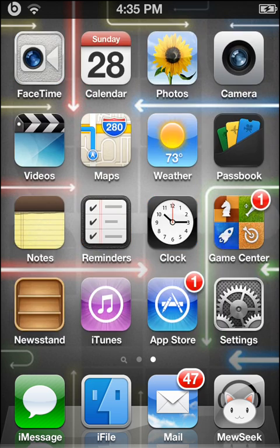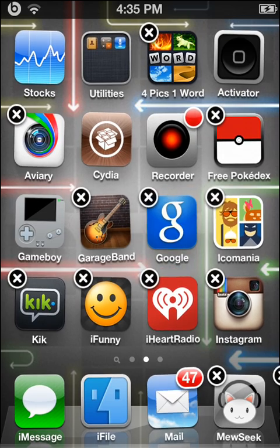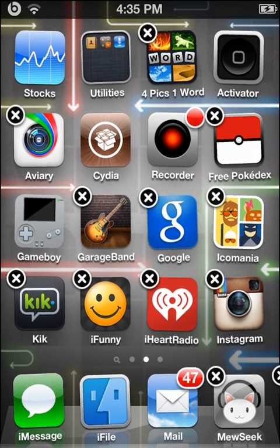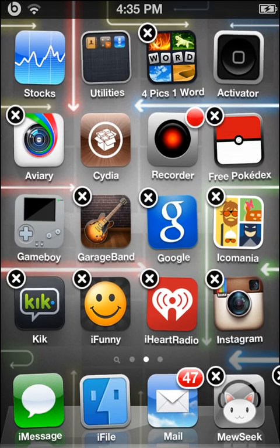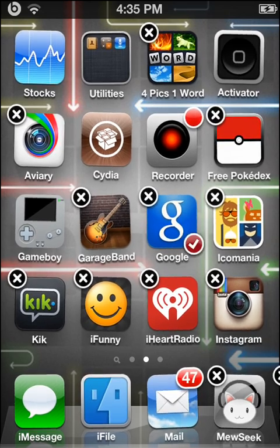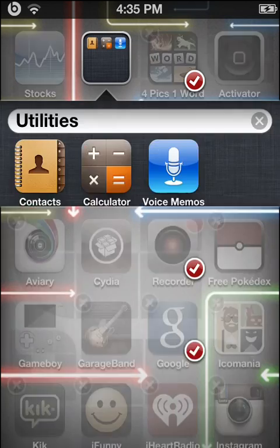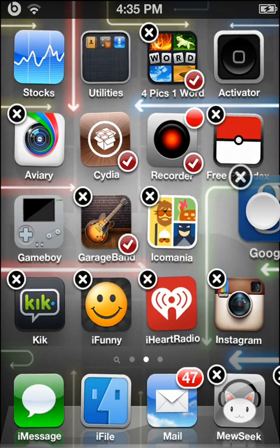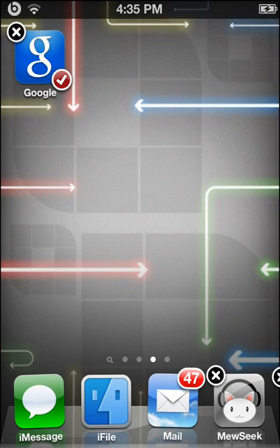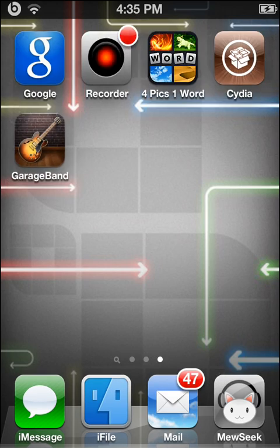Number four is called Multi Icon Mover. So instead of moving icons one at a time to another page, you can do it all at once. Just tap and hold, then select all the ones you want to move — except you can't do folders. Once they're all checked, move one of them and all the checked icons will move together. Yeah, it's pretty useful if you're moving a lot of stuff.